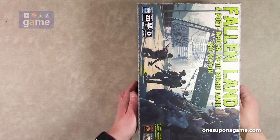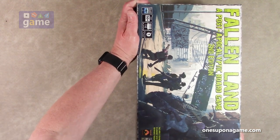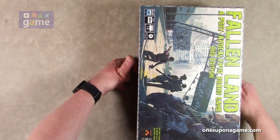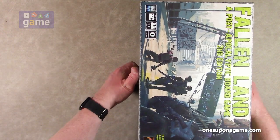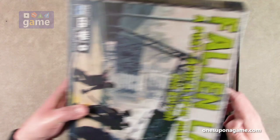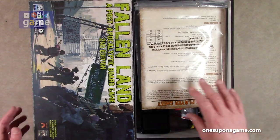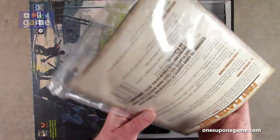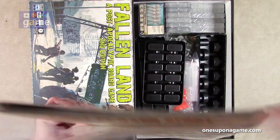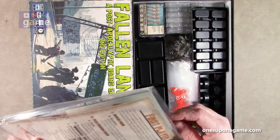All right, let's see what we can do here. Like I said, it's a pretty deep box. There we go — vacuum broken. Wow, this is super deluxe. It's got trays and everything else. The first thing we get is a bag with all the documentation in it. There's a lot of stuff in here.